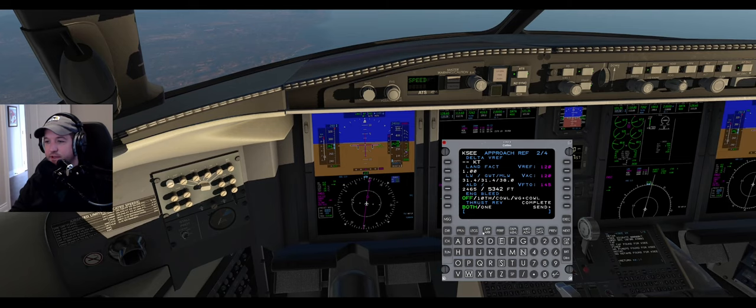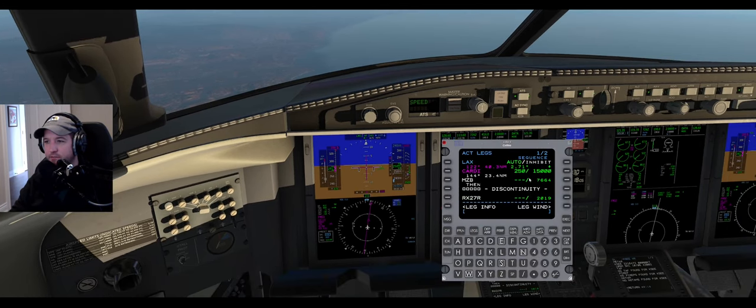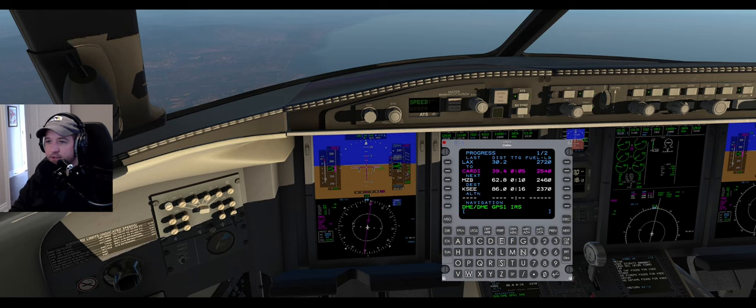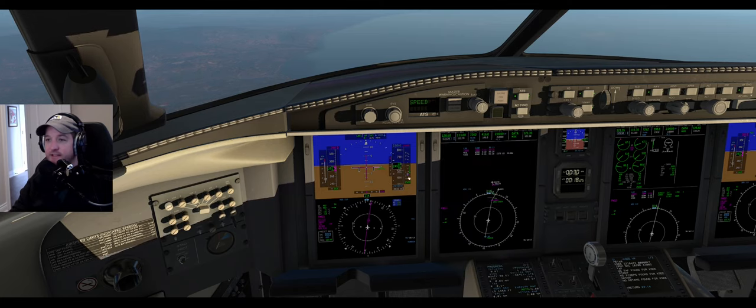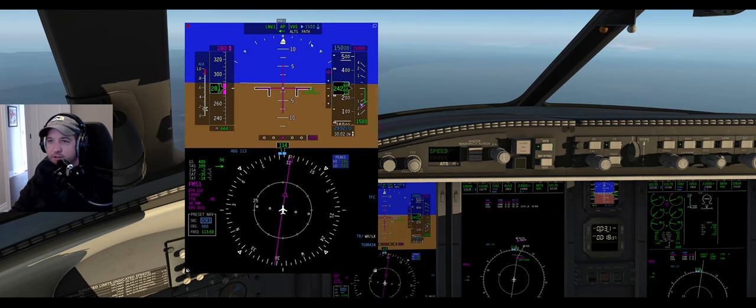I'd like to go back into FMS speed just so we make sure we hit that 250 at 15 - it's a weird altitude to hit 250 at. The airplane will take care of it. If I go to the progress page, I can roll down to 15 now. I'm 1400 feet lower than the airplane needs me to be, descending at less than normal descent speed - so I'm slowly converging on the predicted descent path. Path is armed here and alt select - I know once I hit 15,000 the alt select will stop at 15.